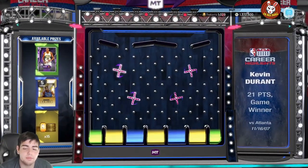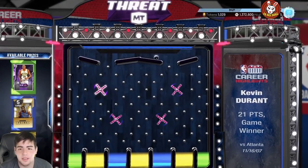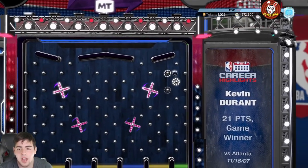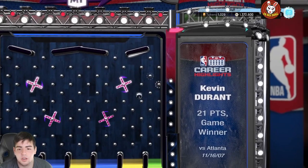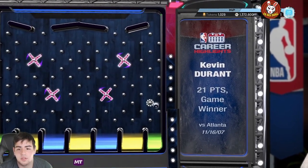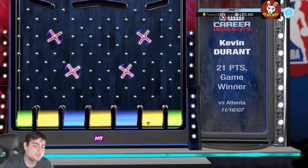A Durant Prime Pack — I like that. So that's the blue one, that's what I'm going for. Forget the Amy KD — that card is absolutely gross. Of course it's gonna go right to it. I want the blue so bad, I need the pack to just go the right way. Oh, an extra bounce — and we got the tokens.